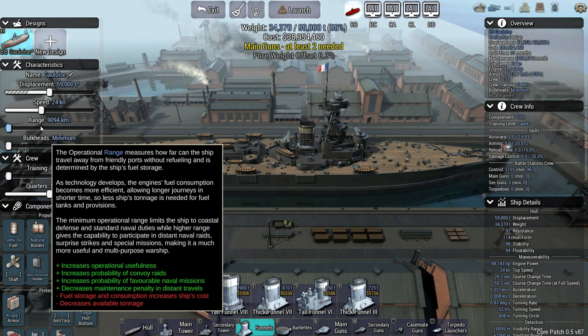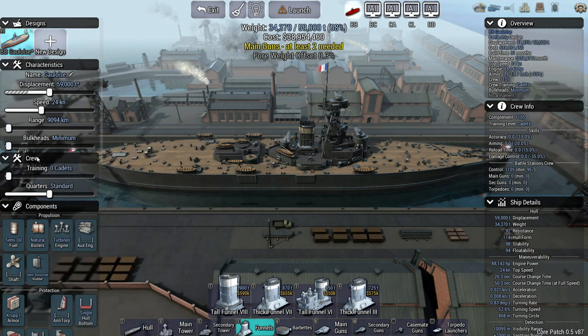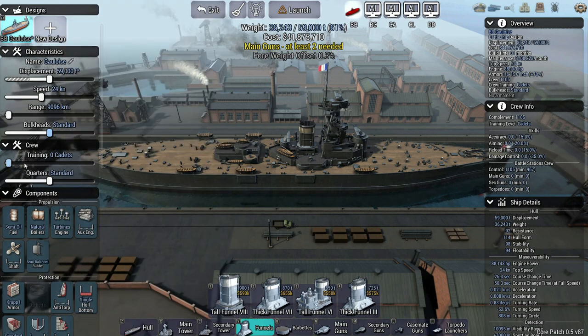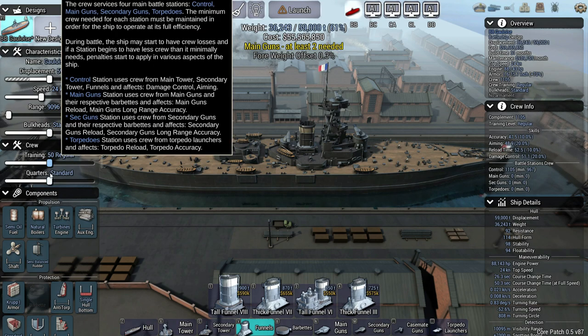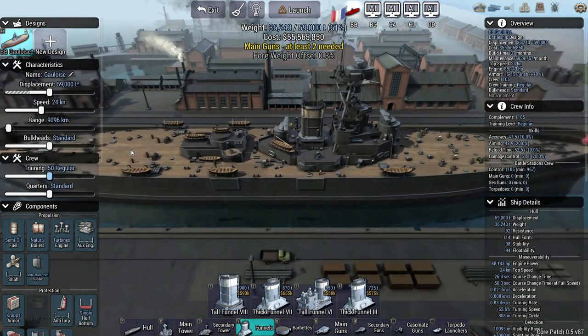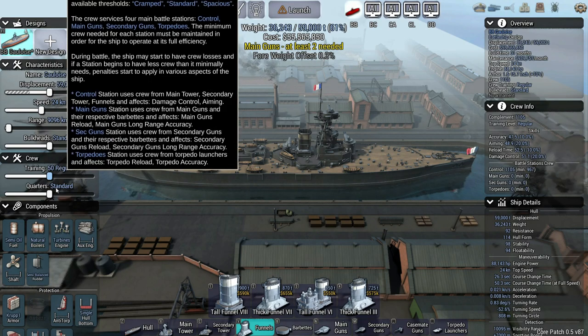The operational range is obviously going to be a major decision-making factor when we get into campaigns. It's been something we've largely ignored up to this point, but it's going to be huge in campaigns. Fuel storage and consumption increase the ship's cost and decrease available tonnage. It's really nice that they give you all these features and tell you how they impact things. Let's see what quarters do exactly — during battle, if a station begins to have less crew than it minimally needs, penalties start applying.